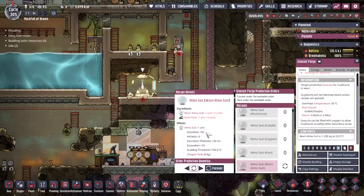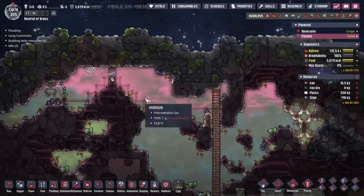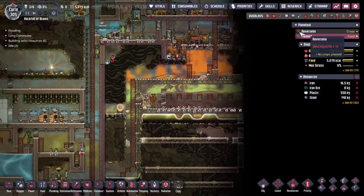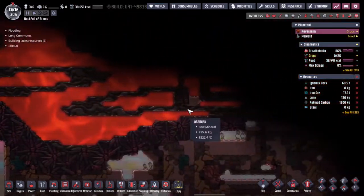We don't have the reed fibres needed, so I need to wrangle up some drekos — that will be a thing we do. But the main thing I want to get to today is try and bust my way through this lava.